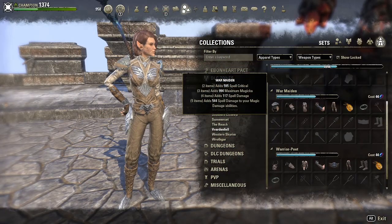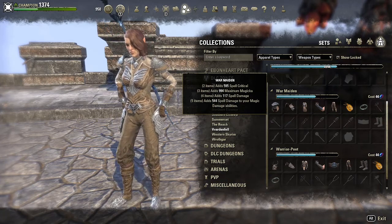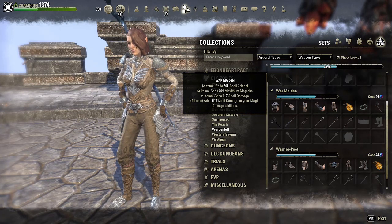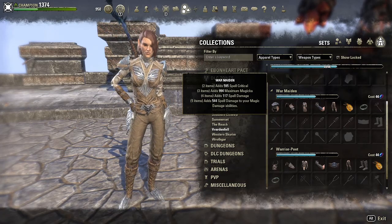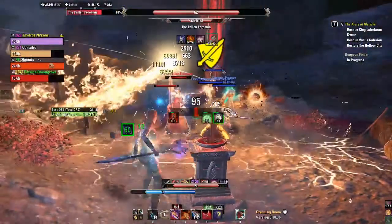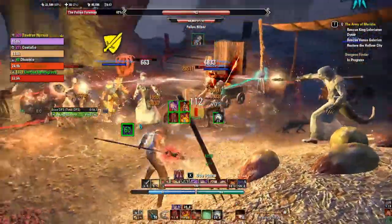This week's set is called War Maiden. It is the Vardenville Overland, and the body pieces at least are still relatively cheap on Guild Store. This set gives the following benefits: at two items, it adds 657 spell critical; at three items, it adds 1096 maximum magicka; at four items, it adds 129 spell damage; and at five items, it adds 600 spell damage to your magic damage abilities. This video also includes the Harpooner's Waiting Kilt mythic and one piece of the Slimecraw set.